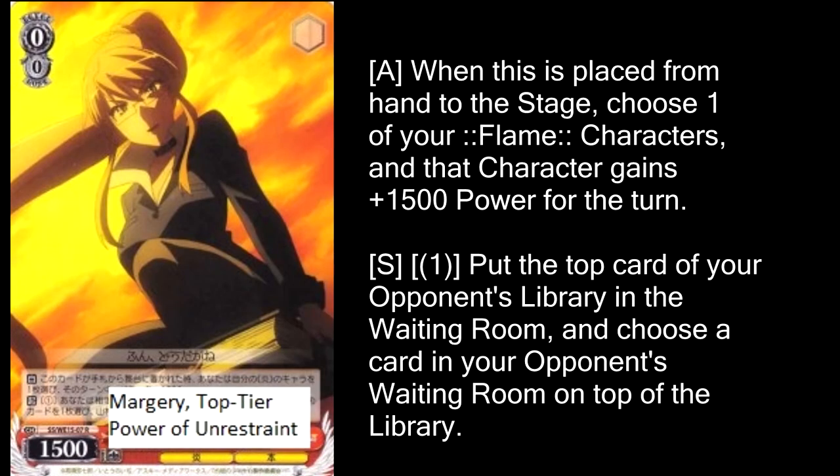Our other Marge is a level 0: Margery, Top Tier, Power of Unrestraint. You drop it, you give something plus 1500 power — this is a great card to drop at any point in the game, because free 1500 power is just amazing. Its second effect is a little weird and very situational: you can pay one to put the top card of your opponent's deck in the waiting room, and then choose a card from their waiting room and put it on top of the deck. This really only has two uses: you could take a blind shot and hope you get rid of a climax, or you could do it knowing they have a change effect and get rid of the card they were going to change into. It's very situational, but the fact that you get it on top of already having the 1500 buff for free makes it okay.